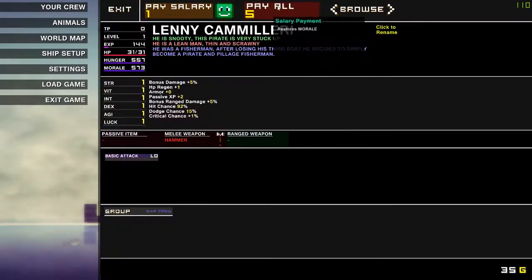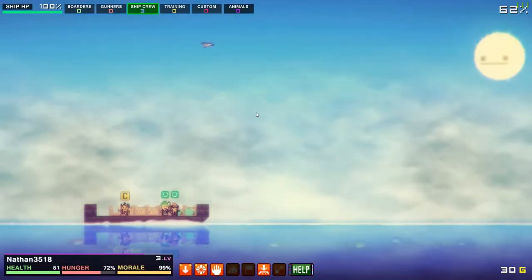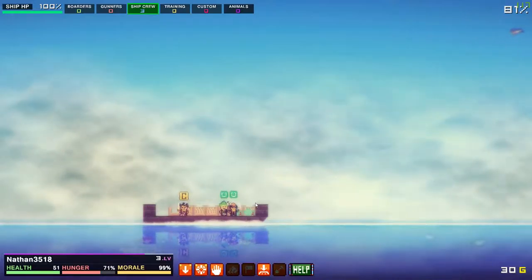See how morale is going down on this guy — this is where it gets a bit pricey. Pay all: it's now five gold. You might have noticed last time it was only one gold — that's because we're getting more and more sailors on our ship, so the morale payments increase.